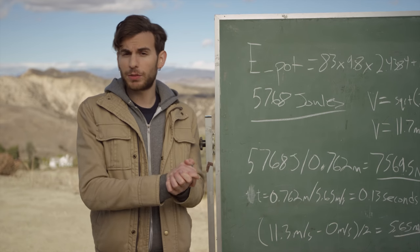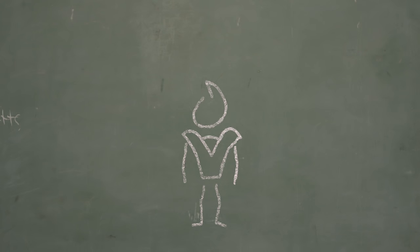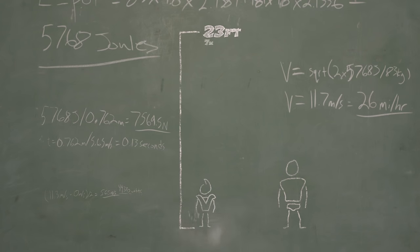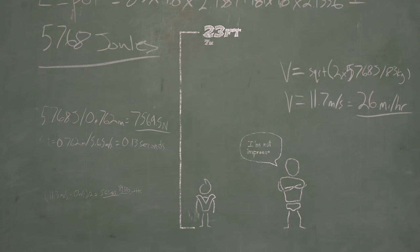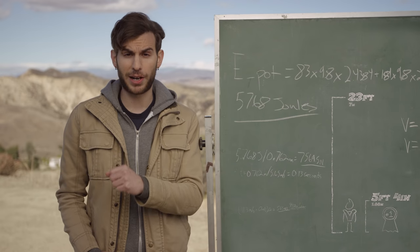Using that knowledge we can calculate that Ken's velocity at launch is 26.3 miles per hour, about the same airspeed velocity of an unladen swallow. If Ken didn't have to share his kinetic energy with Zangief through the punch, Ken would be able to jump 23 feet into the air from standing, which is impressive considering the world record for standing high jump is 5 feet and 4 inches.